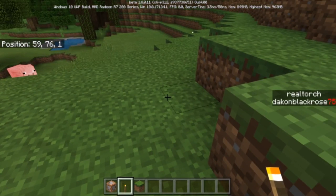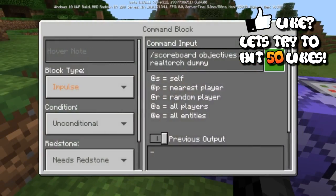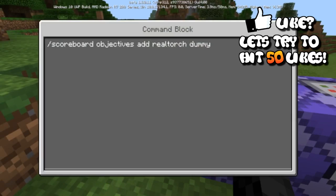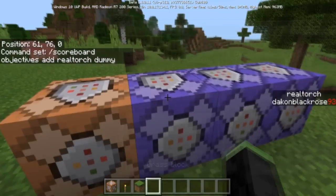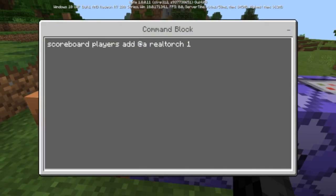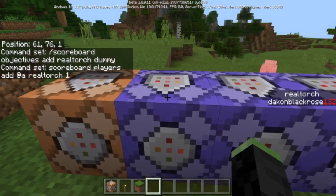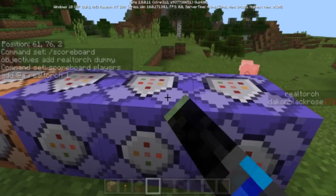I have this in a function pack as well and I did a lot more in the function pack — I might release it later in the future. But right now I'm just going to show you the command blocks. To build something like this you need a scoreboard objective and then add 'real torch dummy' — that's the dummy objective for the score. Then 'scoreboard players at all torch one', so basically every player gets a real torch score of one, and it's going to constantly go up 20 ticks per second because it's in a repeating command block.